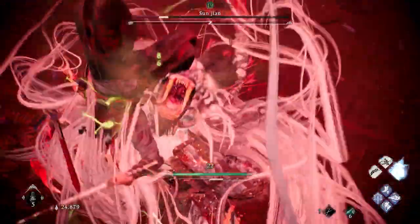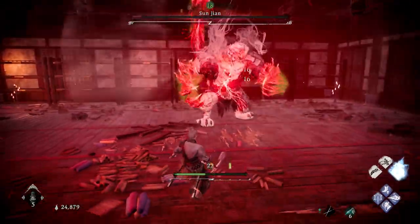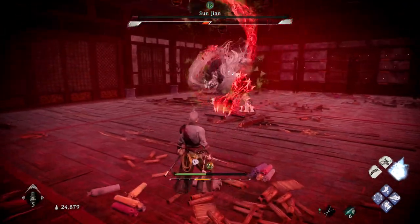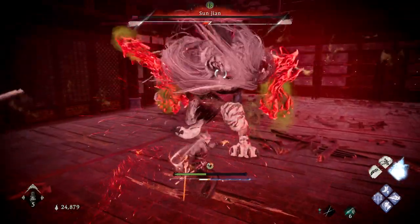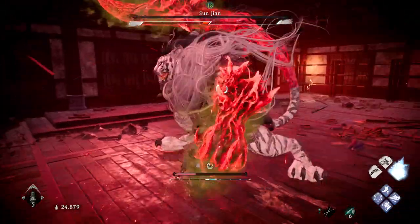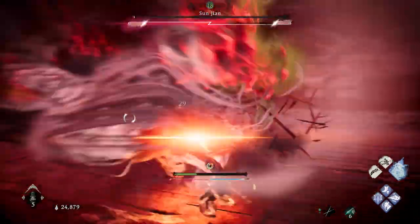This boss does have double red attack combos, unfortunately. I'll show clips of it doing that. There's the double spin attack toward you, and it can follow up and combo into the back tail flip — so he flips backwards, stabs his tail to the ground, and then spins toward you. That's the combo.